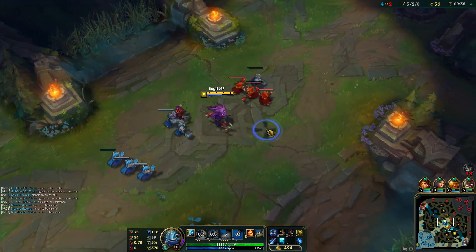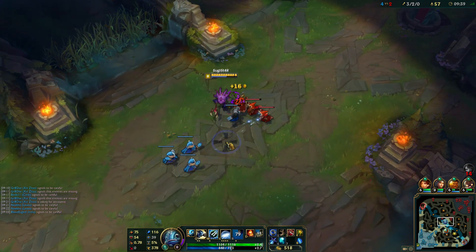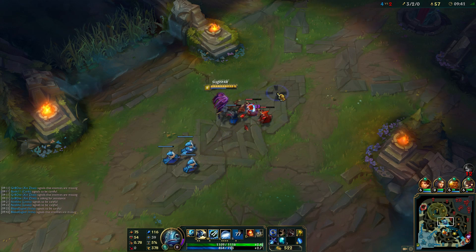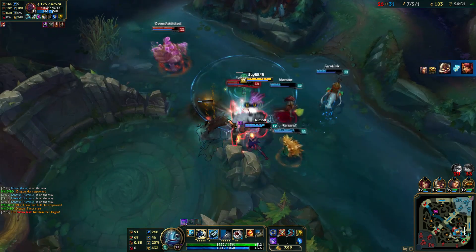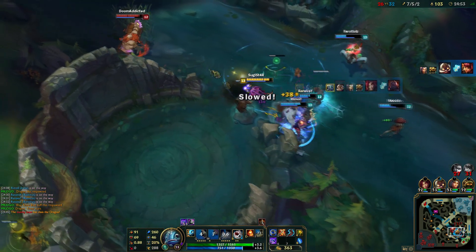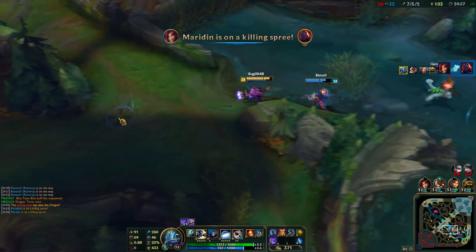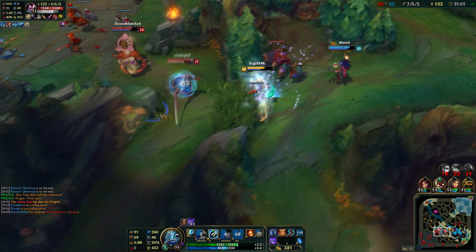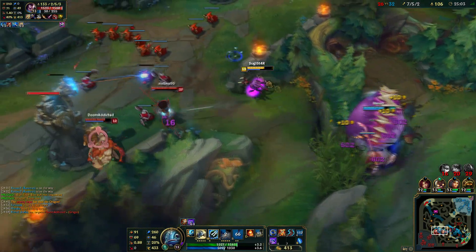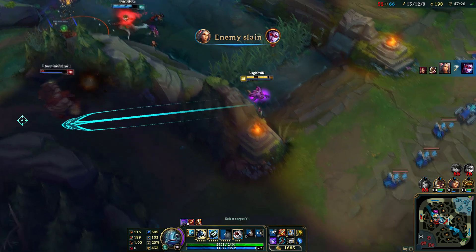Let's also talk about masteries. Masteries are pretty much the usual — you take the full offensive AP tree, and then you take a few utility masteries like the ward one. It's roughly 21-4 split. I will put the actual mastery page in the description.